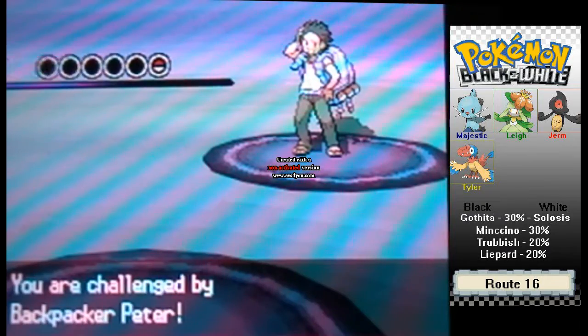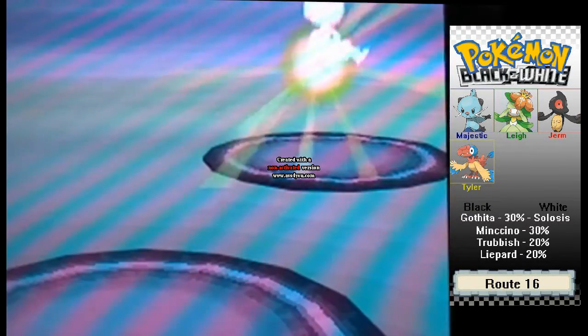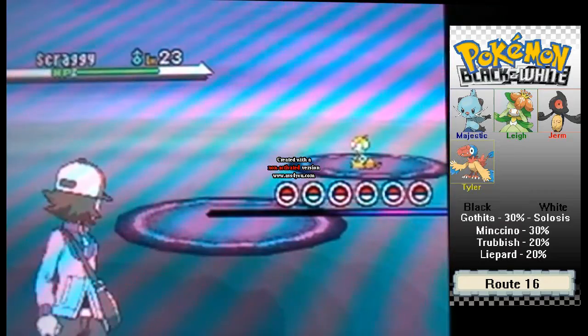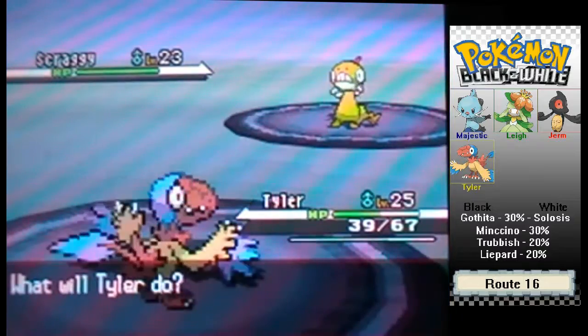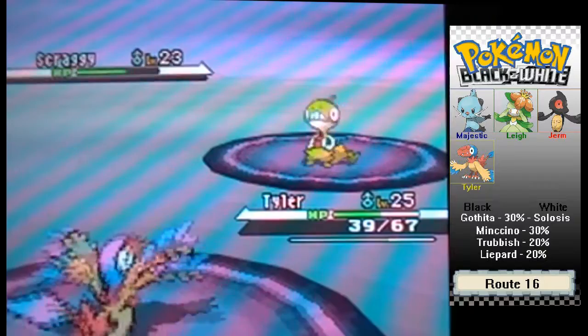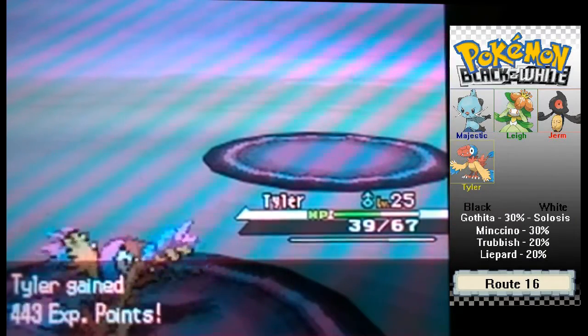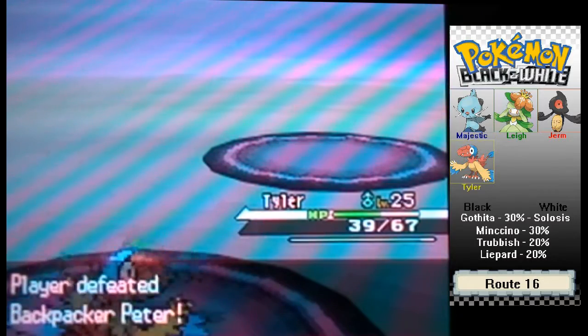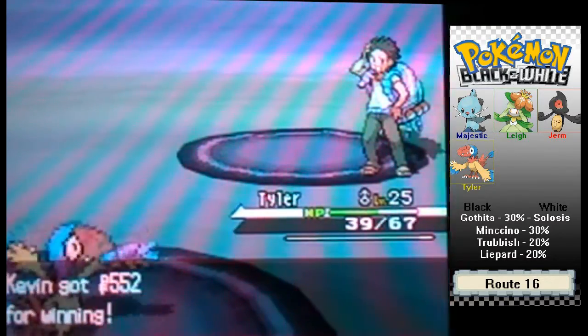We fight this guy — Backpacker Peter, who has a Scraggy. Scraggy is actually weak to Flying, so that's pretty convenient. Archen here will get some good experience. I always thought the Pluck animation looks exactly like the Bug Bite animation — they're probably exactly the same, but I just thought I'd point that out.